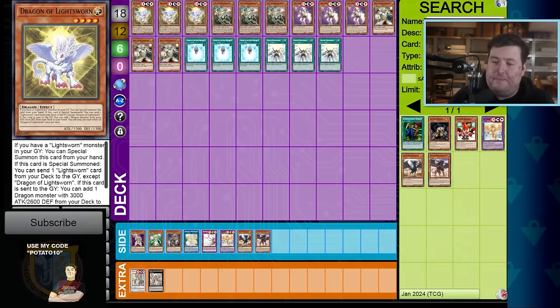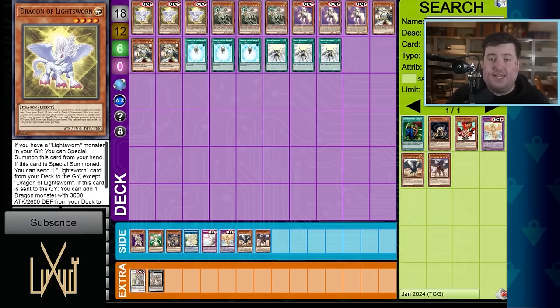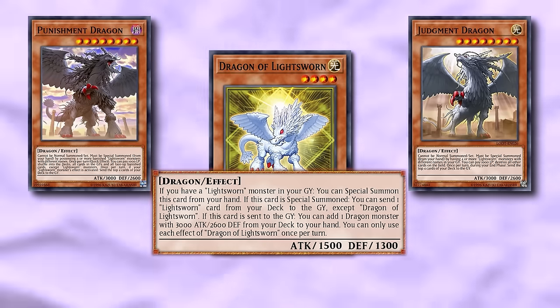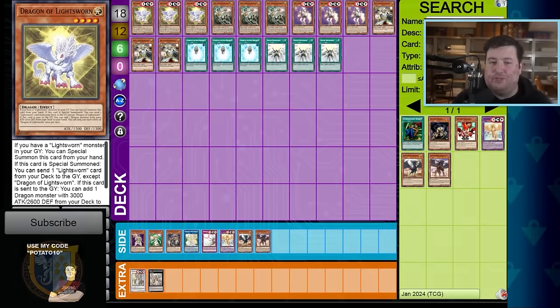This is exactly what you're looking for in an extender. A monster that summons itself for free is equivalent to playing Ready Fusion — just okay. Your extenders that are good need to do something else, and this does exactly that: it sends one from deck to grave and summons another body. Two bodies for one as an extender — that is quality. It also floats in case you want to play Judgment or Punishment Dragon. No restrictions besides once per turn; not locked into Lightsworn, not locked into Dragons, not locked into Lights. Level 4 Dragon typing is fantastic.